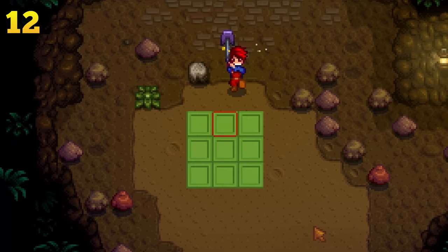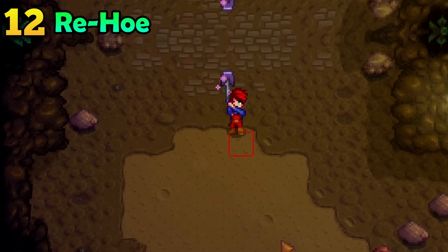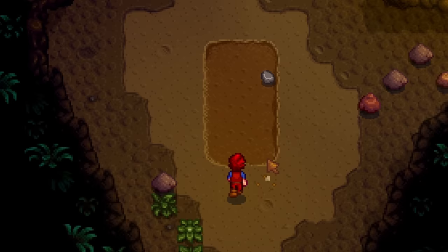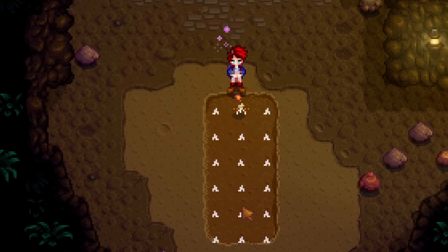Do you need a cave carrot or an artifact in the mines? Just hoe the dirt spots in the mines, then hit those spots with a pickaxe and hoe it again. This method is highly effective at getting those unique items that you can only find in the mines.